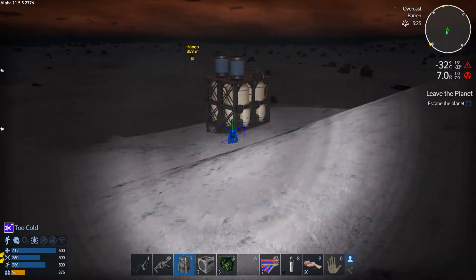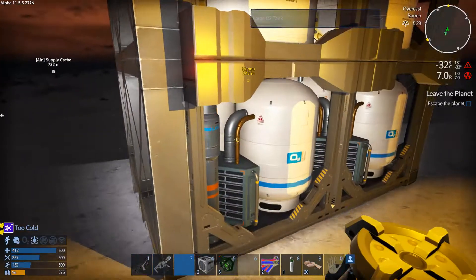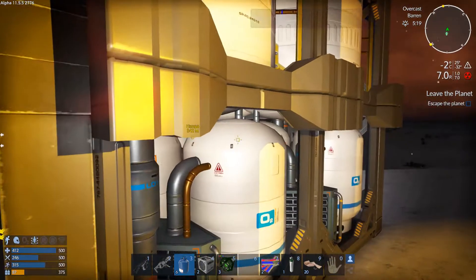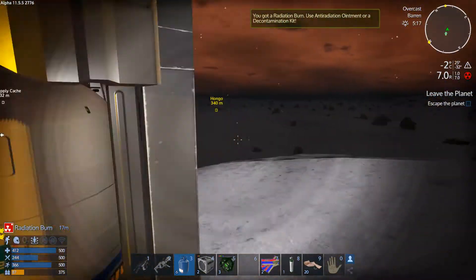Most definitely we have to return to this location because there's some oxygen going on. I can't resist — let's go and have a look if we can get some oxygen. Three bottles of oxygen, that's good. And even more — that's fantastic. I wonder if that's a large tank. Radiation burn — god damn it.